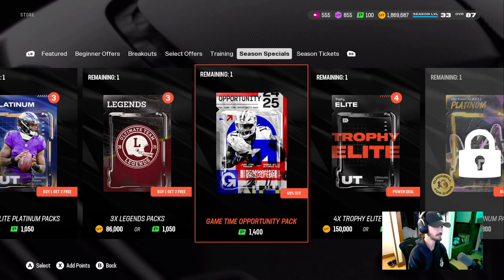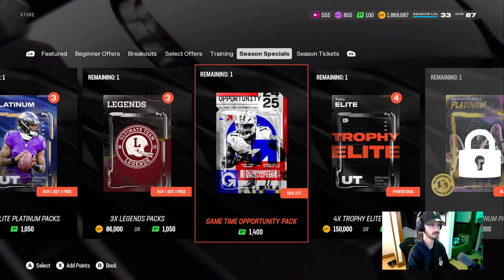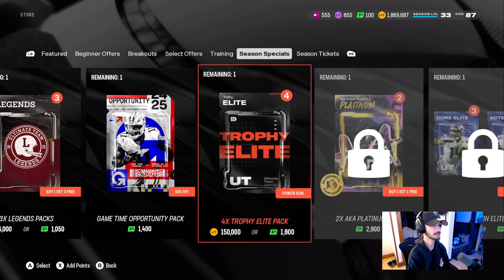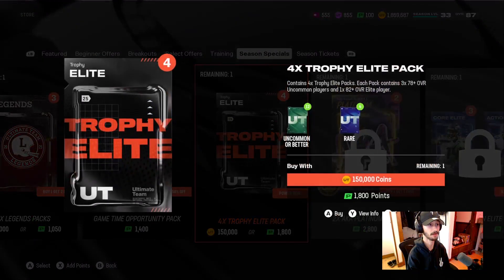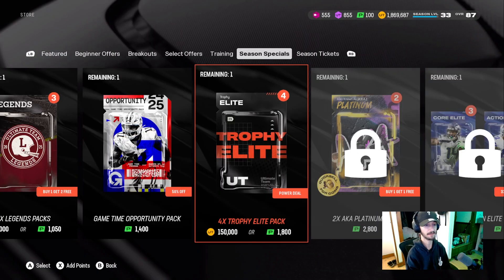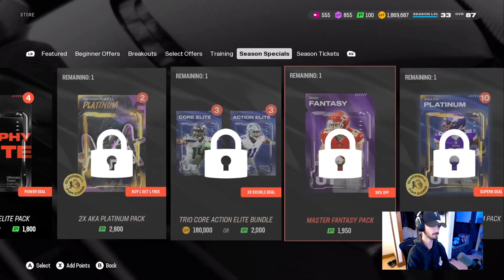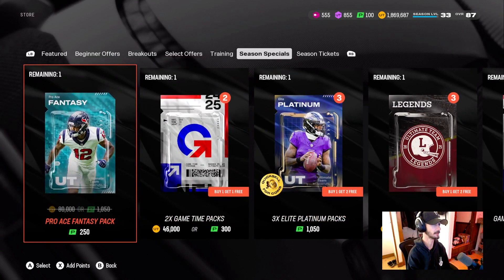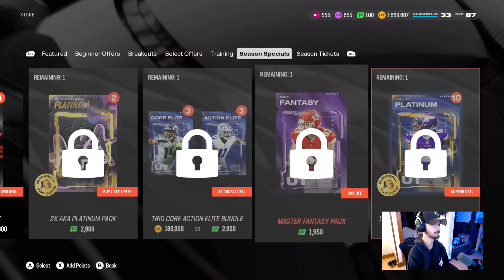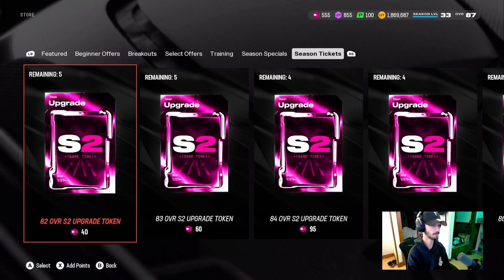The game time opportunity pack is just shy of $15 and is discounted as well. Our last unlocked pack contains four trophy elite packs — each pack contains three times 78 overall uncommon players and one 82 overall. That's a 150K coins offer or 1,800 points. All in all if you open all of this at once, it's like $150 to $200, but they finally dropped these season special offers that we weren't sure we'd get.